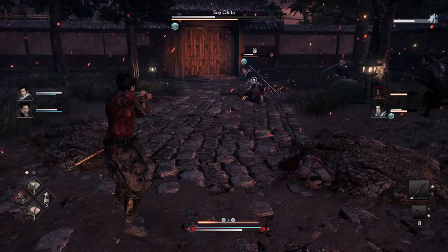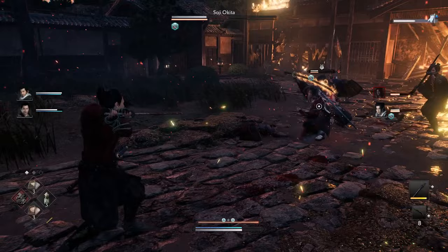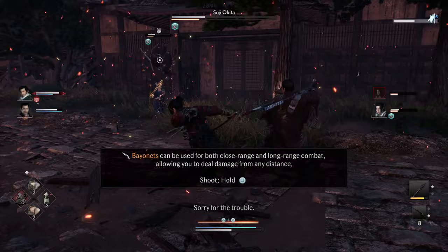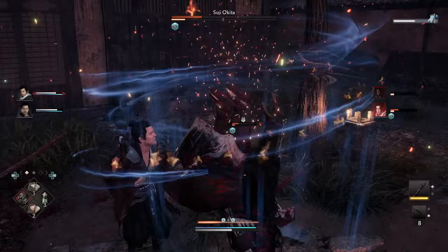If he's not doing that — if he's focusing on comboing your teammates or comboing you — you can switch over to your teammate and try to hit him from behind. Do be careful because he does a lot of sweeps, so there's a good chance you get clipped even if you're behind him when he swings. Just get like one or two hits in and back away — that's probably the safest way to deal with him.